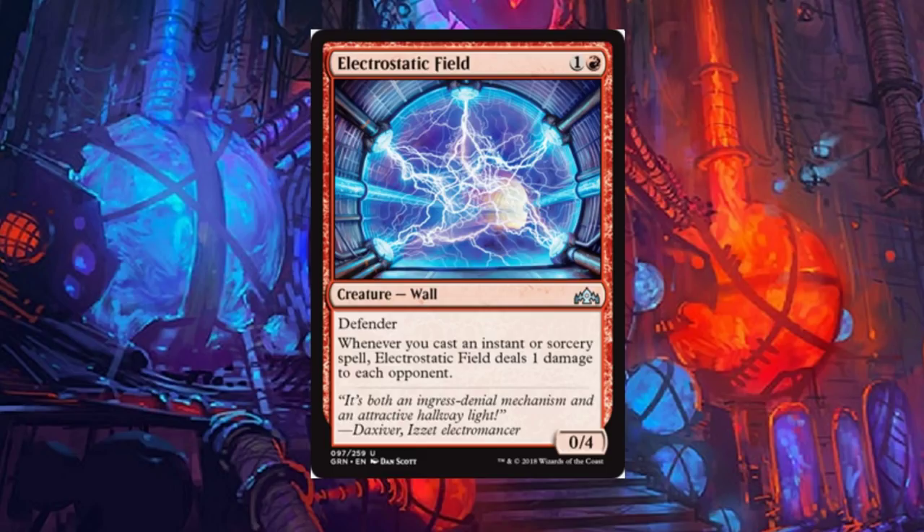Electrostatic Field: a two-drop defender. Whenever you cast an instant or sorcery spell, Electrostatic Field deals one damage to each opponent. There are worse cards in standard right now. It's got the defender and does one damage — it's a teacher for sure, but I don't see it seeing a lot of play unless you're trying to slow down some aggro deck, maybe as a sideboard option.